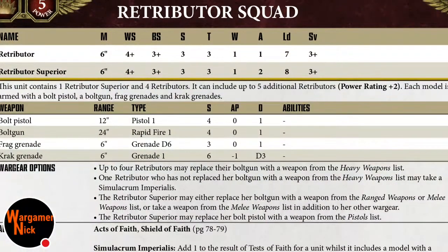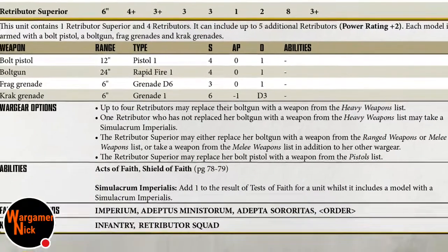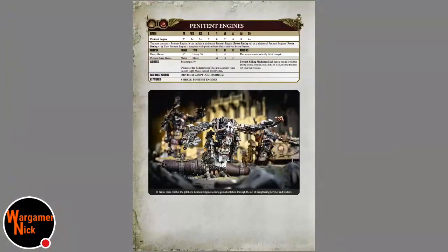Retributor squads are your Havoc or Devastator equivalent - heavy weapons squads. They function like Havocs and Devastators but with the Acts of Faith flavor, so they're slightly different. Pretty cool.